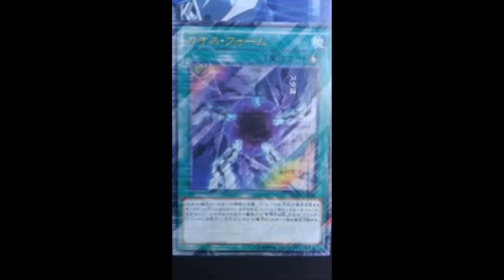Seriously, the hype is just too much. This movie better be great, because a lot of things Konami does turns out disappointing. Anyway — Chaos Form: tribute monsters from your hand or field, or banish Blue-Eyes White Dragons or Dark Magicians from your graveyard. Then ritual summon one Chaos or Black Luster ritual monster whose level is exactly equal to the total level of those monsters. So essentially you banish a Blue-Eyes from your graveyard to special summon Chaos Max — simple as that.